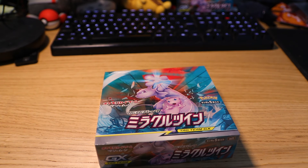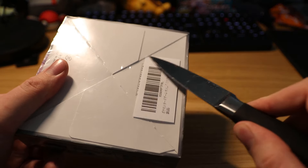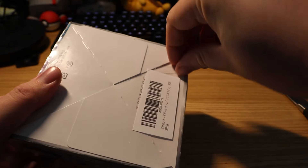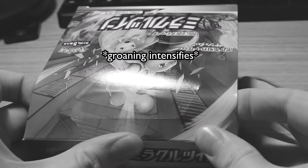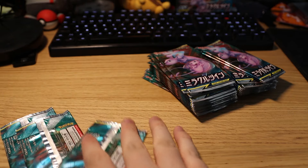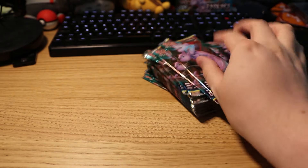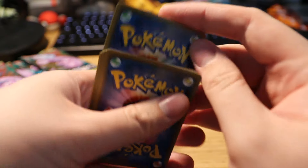What up Pokemon fans, this is the Quick Brown Fox and today we are unboxing another Miracle Twins booster box straight from Japan, got it this week. Got my trusty knife, gonna try not to explode this entire box — just a small rip into the shrink wrap. Pack opening bonanza can commence, let's jump into it.